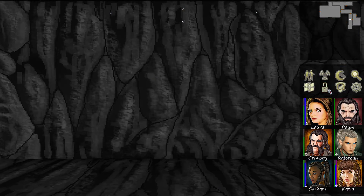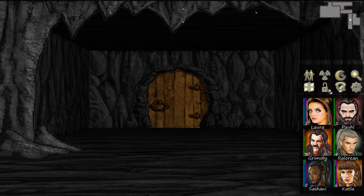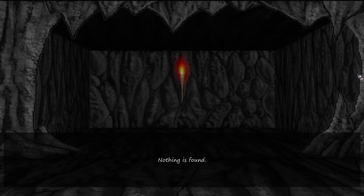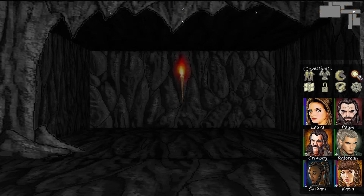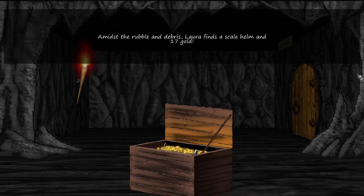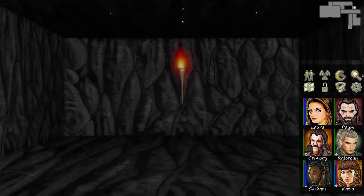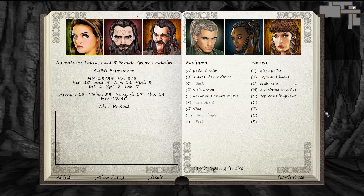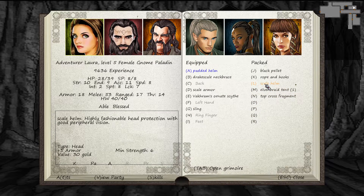Arsenal — lock is enchanted. Alright, let's head back in here, go up this way. In the rubble and debris, Laura finds a scale helm and 17 gold. Nice! She can go ahead and put that scale helm right on — five armor for the padded helm of two armor, brings her armor to 21.